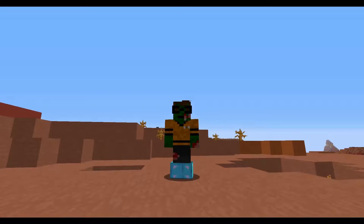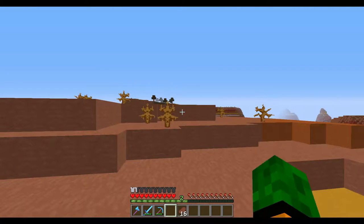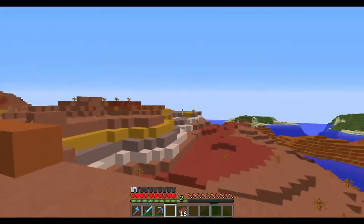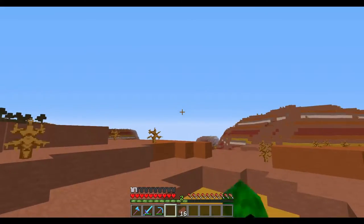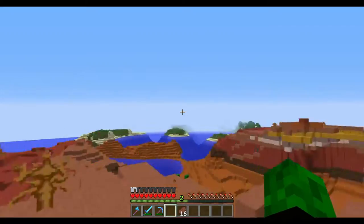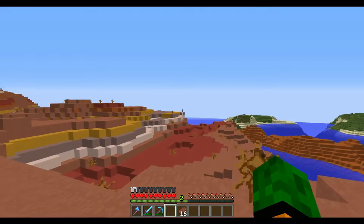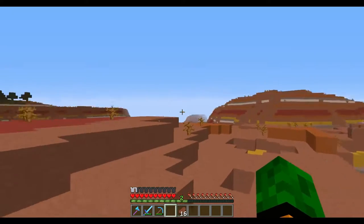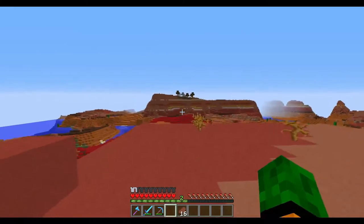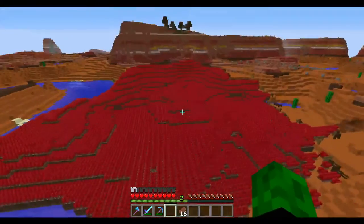I changed it up this year. I think I had an enderman on it last year. But yeah, that's my Halloween skin, and this is where we're going to be building, guys. This is the mesa. The mining is way out there, about 500 blocks out. I'm just at the edge. The ocean's right there. I've done a little bit of terraforming. And we're going to go with kind of an evil build, but we need a really big wart farm — and when I say a really big wart farm, I mean a really big wart farm.